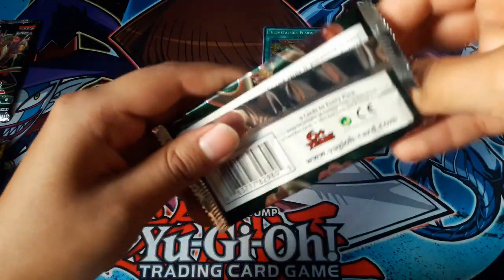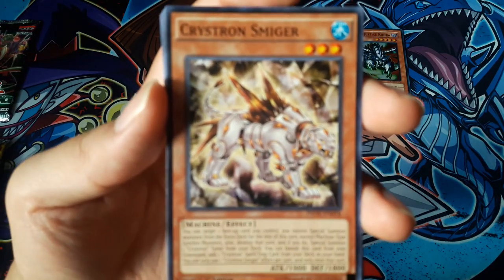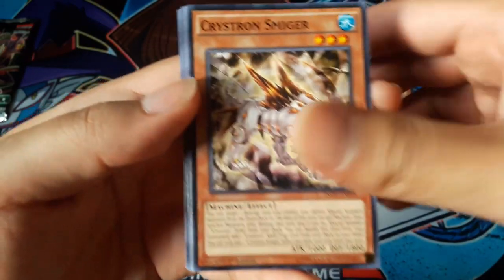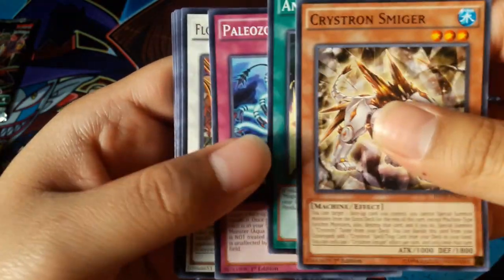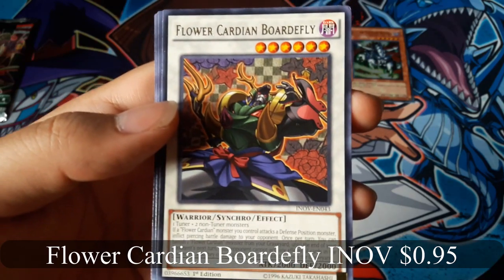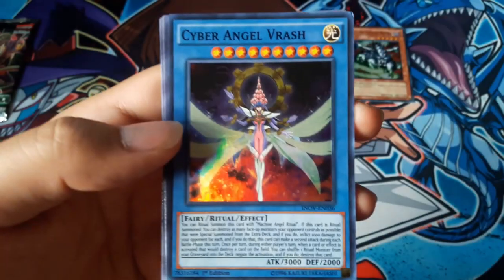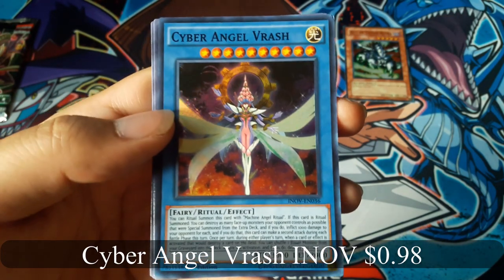Here we go. Crystal One Smiger. Flower Cardenian Boardfly for a rare, and Cyber Angel Rash for a super rare.